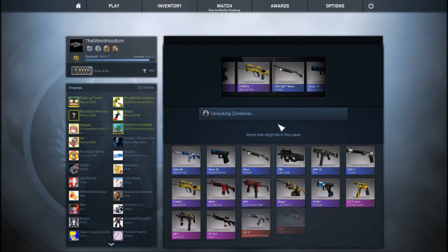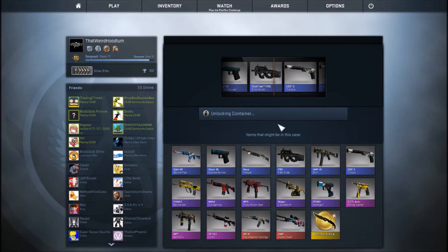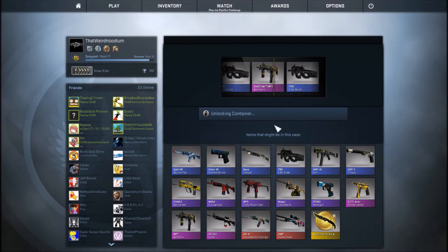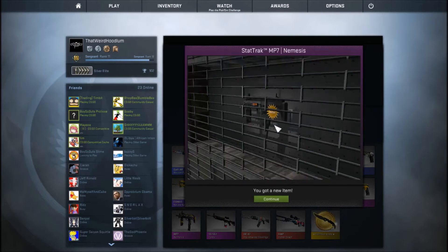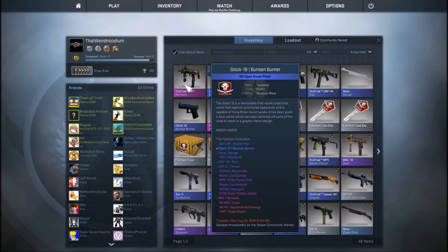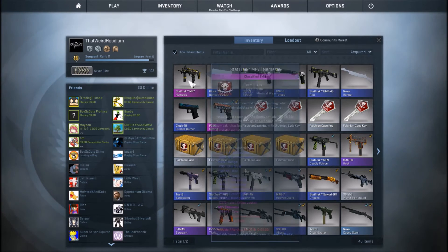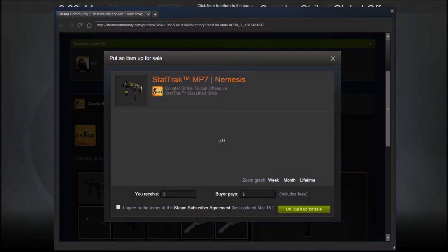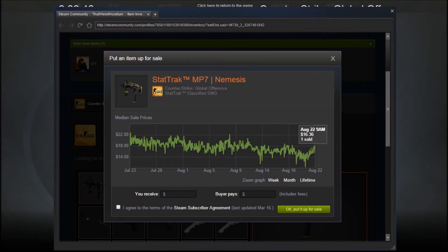Alright, here we go, one more time. I got like a lot. No way — Stat Track MP7 Nemesis. Oh my god, it's minimal wear! I'm gonna look it up from here — Sell on marketplace. Oh my god. Dude, they've been going for like 18 bucks.